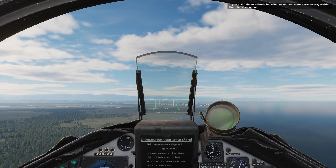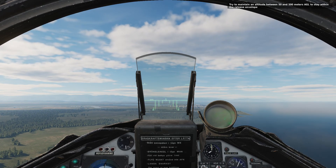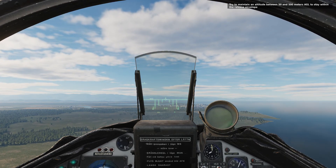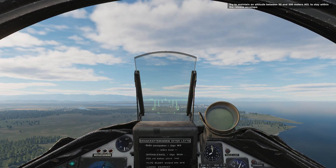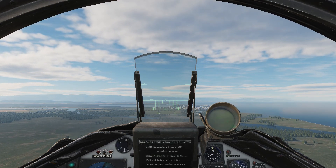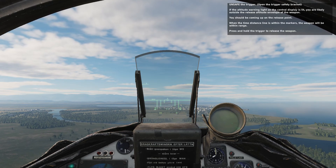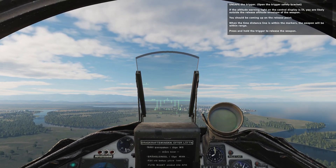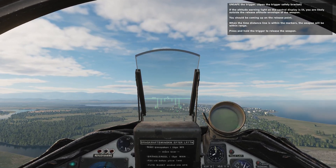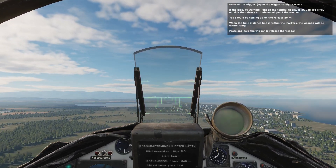Try to maintain an altitude between 50 and 500 meters AGL to stay within the release envelope. Unsafe the trigger. If the altitude warning light on the central display is lit, you are likely outside the release altitude envelope of the weapon. You should be coming up on the release point. When the time distance line is within the markers, the weapon will be within range. Press and hold the trigger to release the weapon.